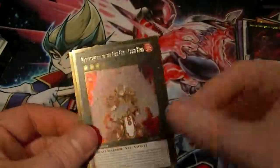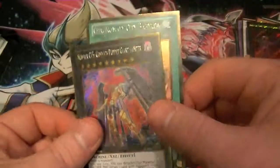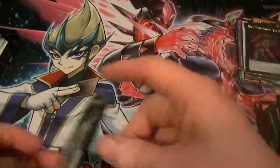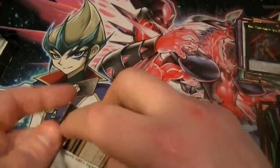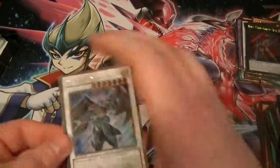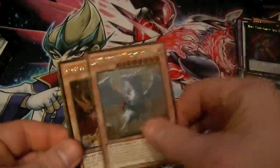Final two packs: Blue-Eyes Ultimate Dragon, Des Volskov, Tiger King, Chronomaly City Babylon, and Number 15 Gimmick Puppet Giant Killer. Final pack of the case — will we get a God Card? Will this be the only box we don't pull a God Card? Armor Master and Judgment Dragon...